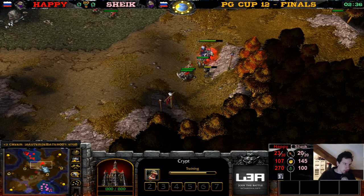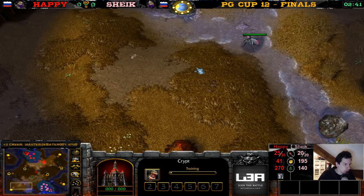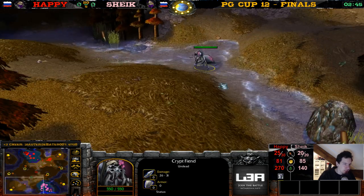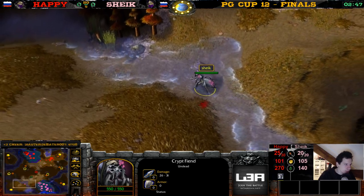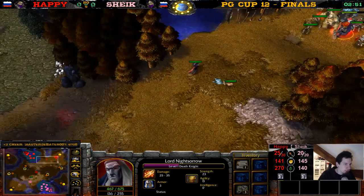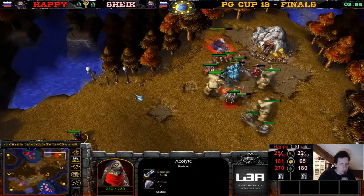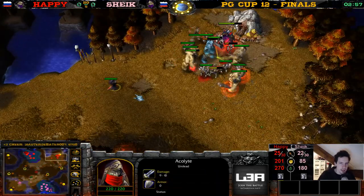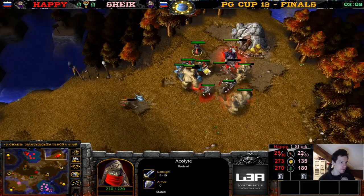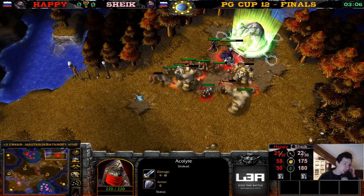He's killing all these little gnolls over here. Meanwhile we have a fiend — not sure what the fiend is up to. He's standing in the water. There's so many places to stand but he's just resting in the water — maybe it's hot and the water cools him down. Happy goes for an expansion — early expansion play! Never seen this before. This is the super Happy strategy. Nice timing on that expansion!